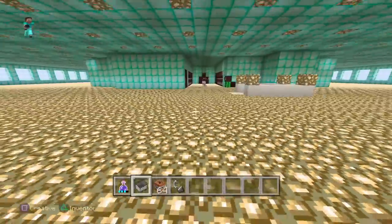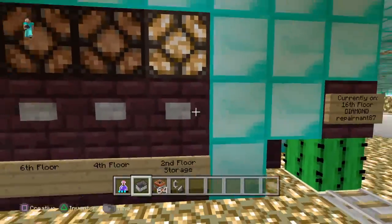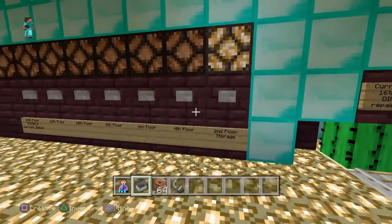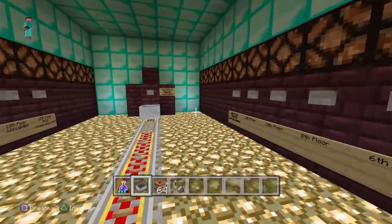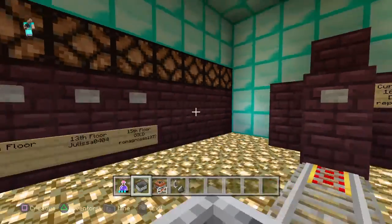Alright, now let's go check out the second floor. It's right now called the storage floor, but I've got to say the full name — it's really the vault floor. Let's head down.